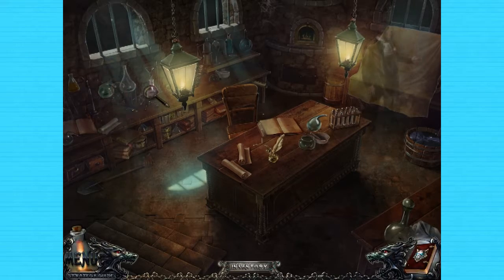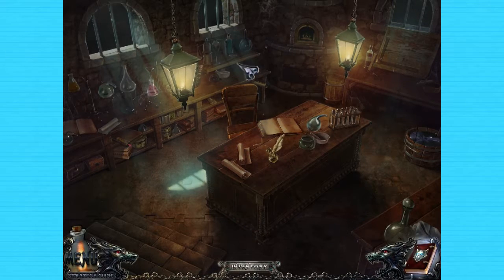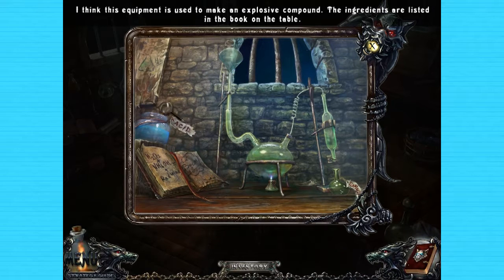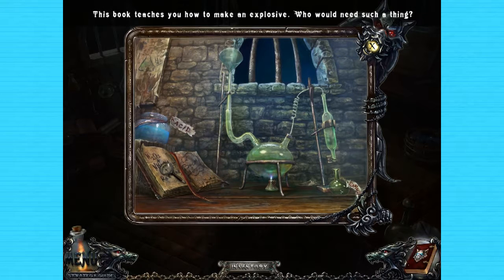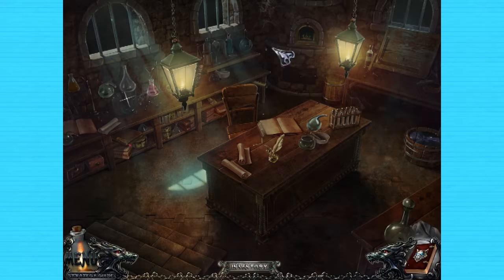All right. I need that probably to dislodge that boulder, or I could use this spade. Acid. I think this equipment is used to make an explosive compound. The ingredients are listed in the book on the table: H2O2 — that's peroxide — NH4OH, and red wine. I don't remember what NH4OH is. Hydrogen peroxide, red wine, and then that third thing. I'll probably just look that up, but I don't have the first two anyway. Spider — hi spider!